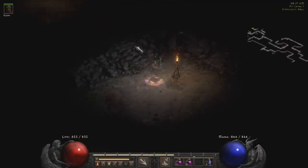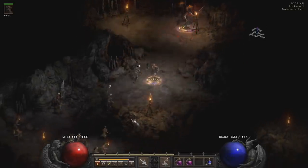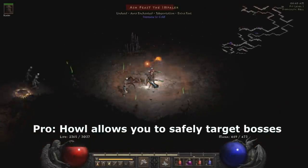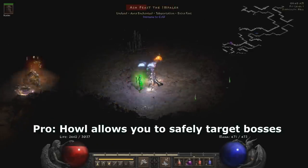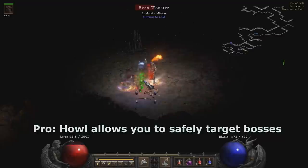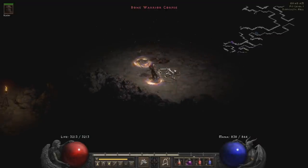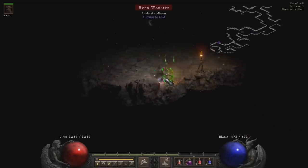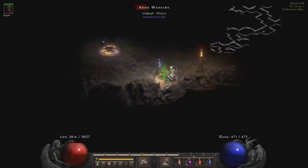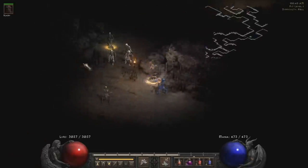One of the great things about frenzy is you can get to those places super quick until you have that Enigma, which allows you to teleport. On top of this, the barbarian also uses the Howl skill, which allows you to scare away monsters all around you. This is really important because if you're looking to efficiently magic find, you only really want to kill what you need to — either killing bosses such as Andariel, Mephisto, and Diablo, or it's killing boss groups, which is basically the main boss and maybe some of their minions as well.